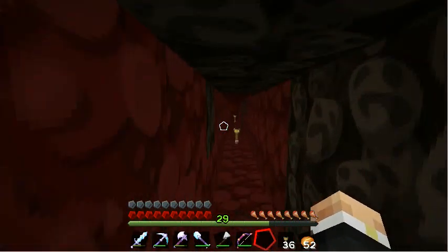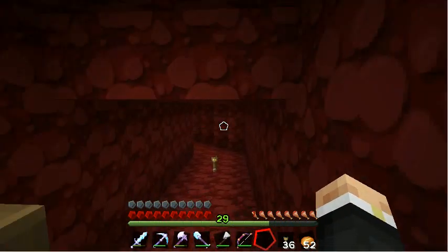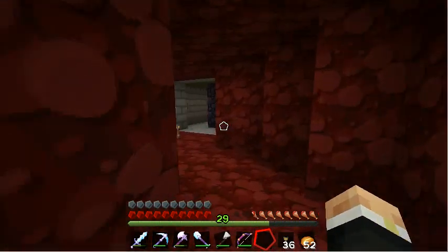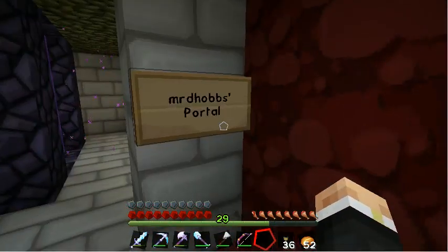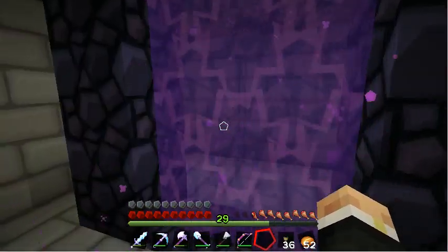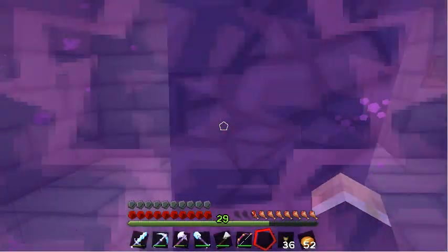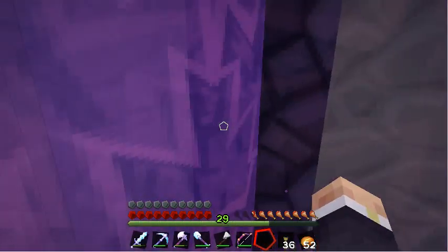I wasn't involved in that - that was all done by the server owner. And here we are - Mr. T Hobbs' portal. That way back to the nether hub. If we go back through here, this takes us through to my other house, which is further away from the spawn point, but it just gives me more chance to be a bit more creative in here.